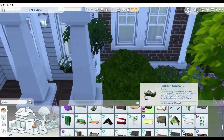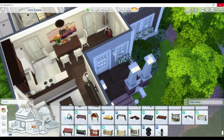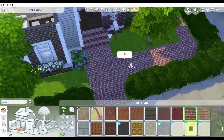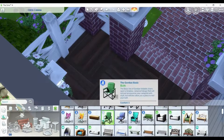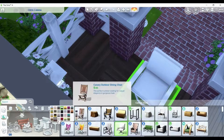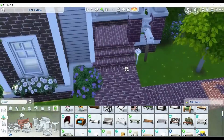We have just moved back out to the outside. I put in these flower boxes from base game. And then I'll also just go in and finish up a tad bit of the landscaping. That's basically the outside. I'll go in and put some stuff on the porch for your Sims to do. With all that being said, let's go ahead and jump into the tour of this home.